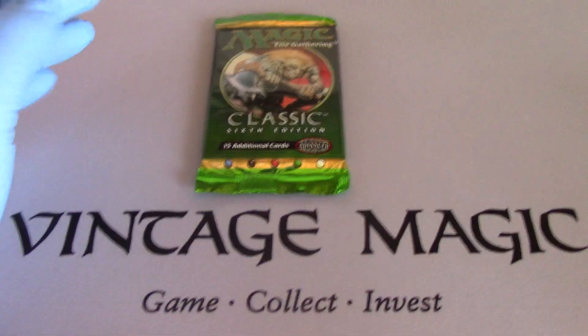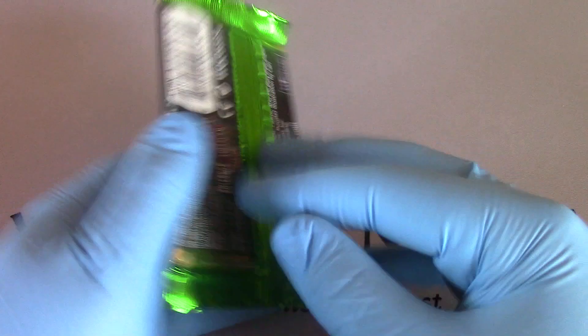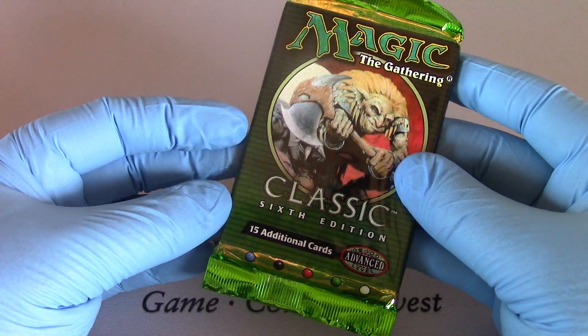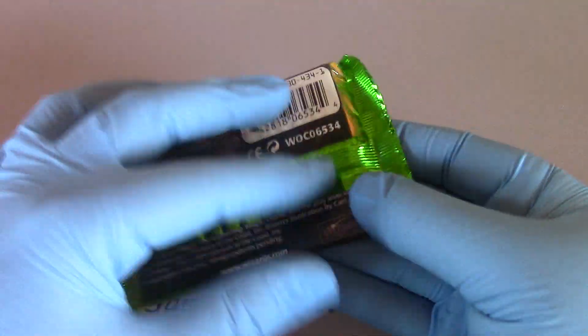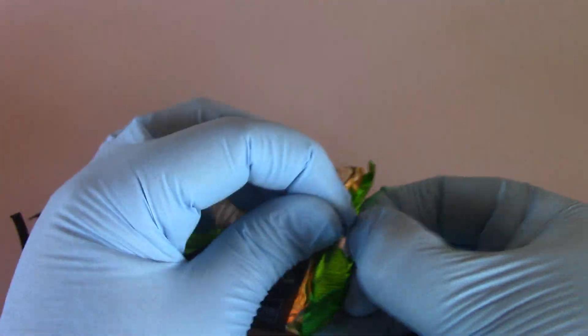Hello and welcome to OpenBusters. We're going to be opening a pack of 6th Edition Magic: The Gathering. Man, that's green. Let's see what 6th Edition is all about — from the core set, I'm assuming. Let's do this.